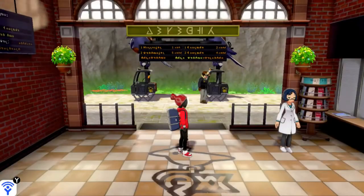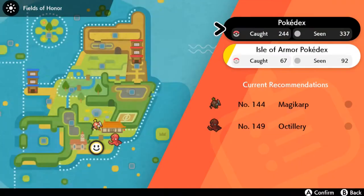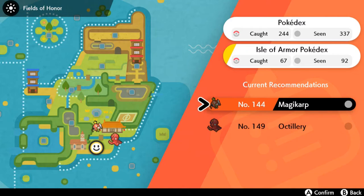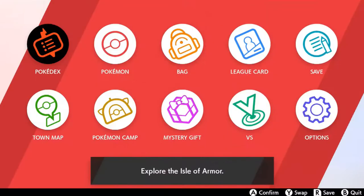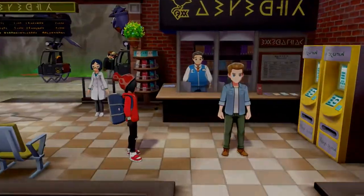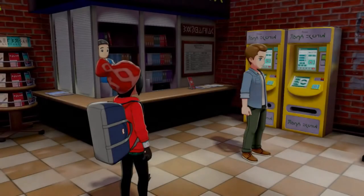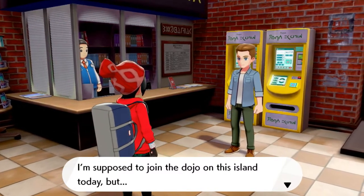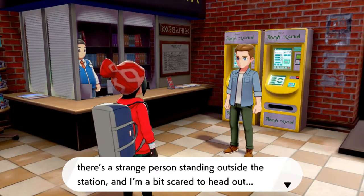Once we're done capturing all the Pokémon in the Isle of Armor, we can actually show her and I think we get a nice prize. Now as you can see in Pokémon Shield, we've only seen two Pokémon that come from the Isle of Armor — but there are a lot more right here. This NPC says: 'I'm supposed to join the dojo on this island today but there's a strange person standing outside the station and I'm a bit scared to head out.'